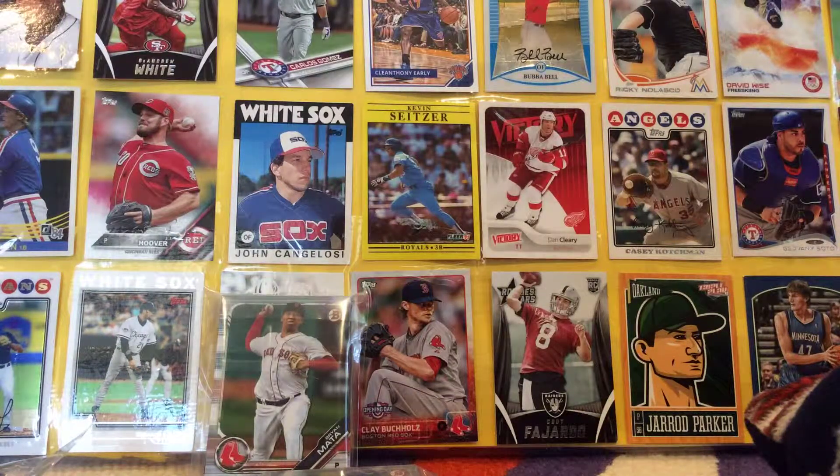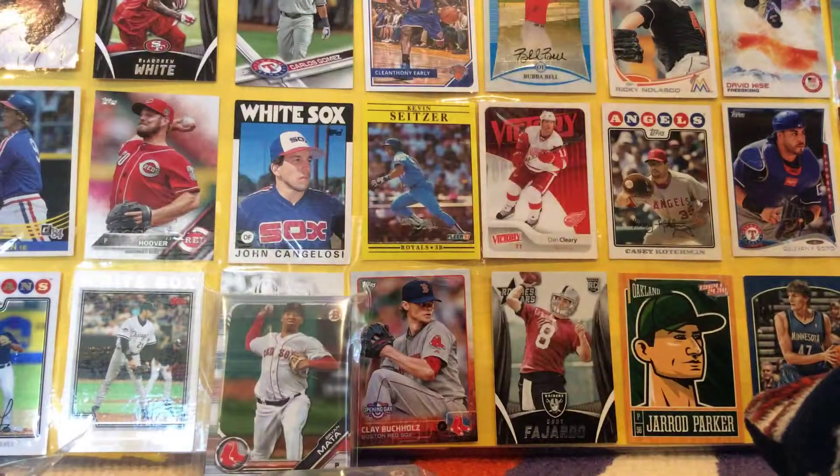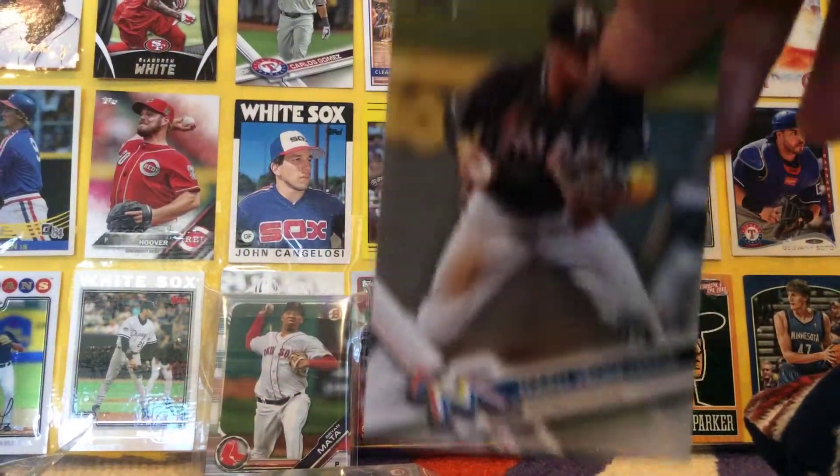Shin-Soo Choo — that's a tongue twister. Brian Pena. Jake Arrieta. Another Jake Arrieta — I love those. A Zack Putnam. And finally a Daini Herteruria. So some really cool base rookies and stars in there. A nice big pack of stuff from him.